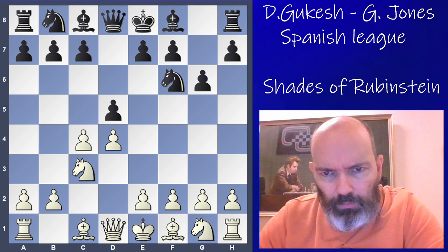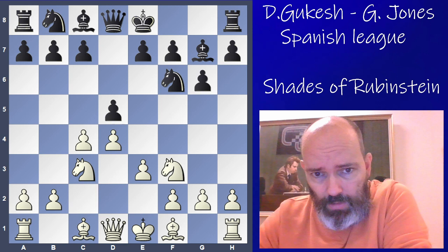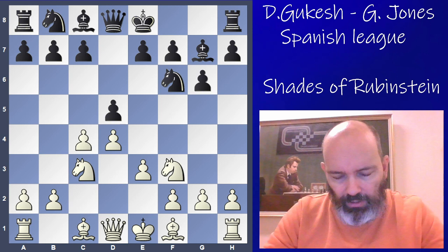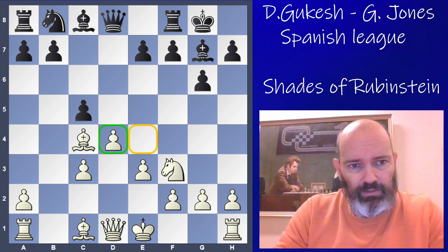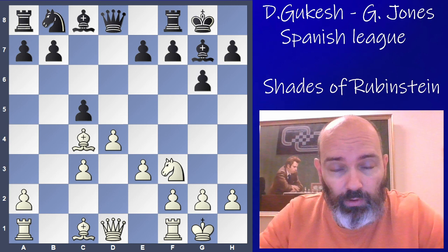Gukesh goes for a rather quiet line — maybe a little surprised by the Grunfeld choice. He plays e3, a quiet line. Compared to the normal Grunfeld exchange variation where black gets pressure on the center with c5, with a pawn on e3 white's center is more secure and he'll try to play for e4 later. After castles, Gukesh took on d5 and played Bishop c4. The pawns stay stabilized on e3 and d4, looking for the right opportunity to push e4.